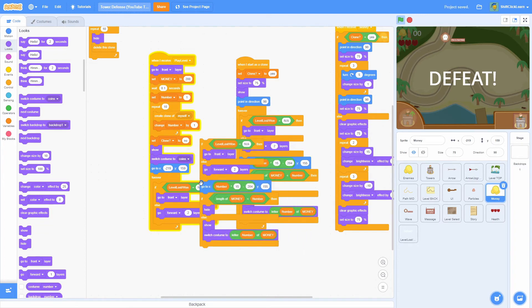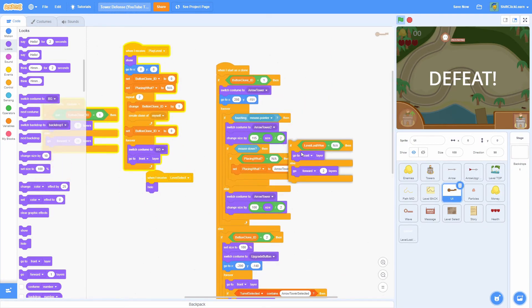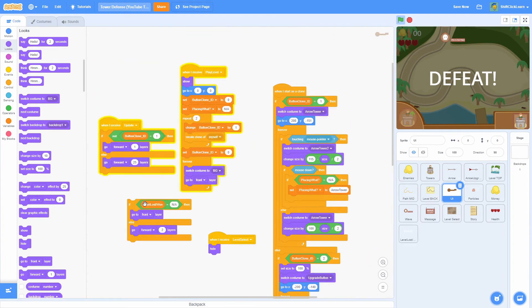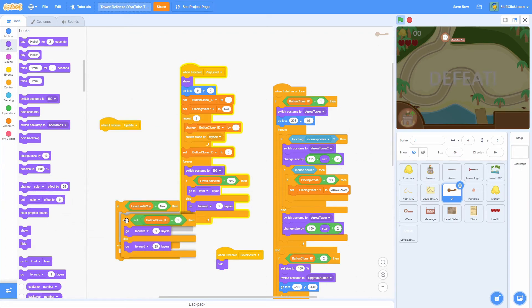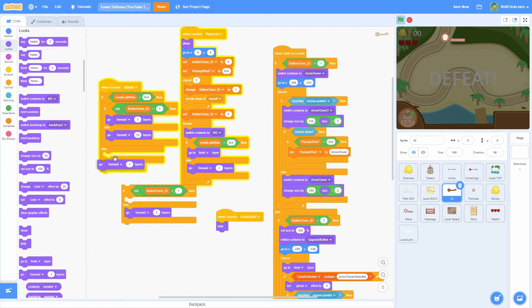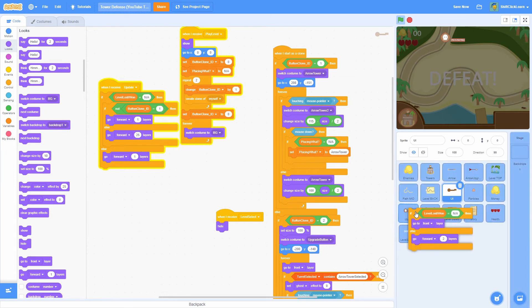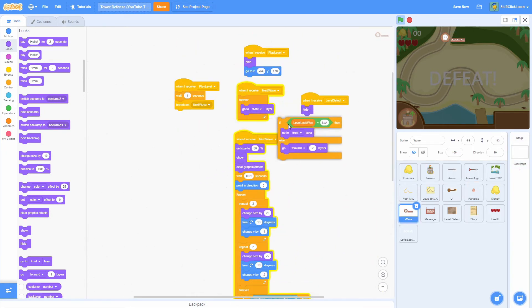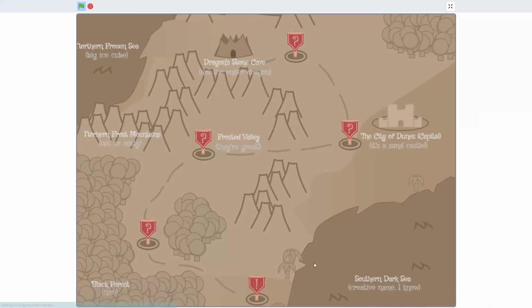The UI sprite is more complex. Pull in the same if-else: if level loss equals 'na', run all the normal UI logic; otherwise just go forward 1 layer. Do the same for the wave message — 'when I receive new wave': apply the same if-else check so it drops behind the defeat overlay when the level is lost.